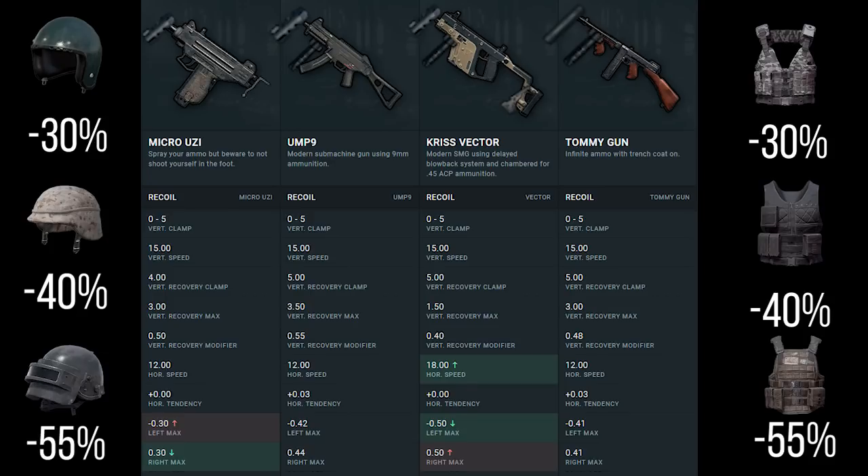These SMGs are primarily aimed at medium to short-range use. They really excel in later game circles and in early game urban engagements. I'd consider picking these up in the early game especially, but I'd look to replace them with a rifle as I get towards mid-game. I like to run either a shotgun and rifle, or an SMG and a rifle — but I always swap the SMG out for a sniper if I find one.